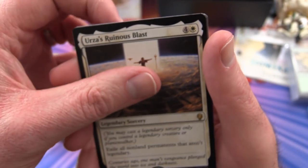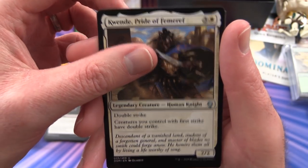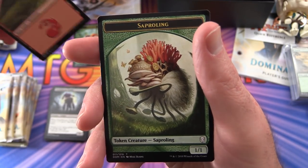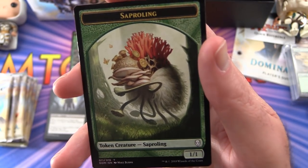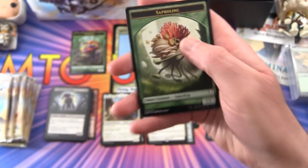I'm guessing that's Urza there, just blowing everything to smithereens. Quen the Pride of Femeref is our legendary creature, along with a mountain and a Saproling token. I keep thinking this Saproling is like one of those characters out of Cuphead - if you've seen that animated game that came out recently - just dancing around.